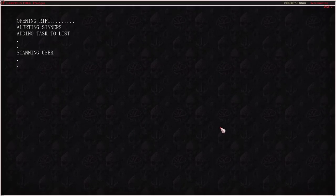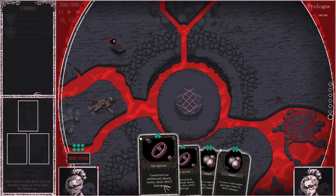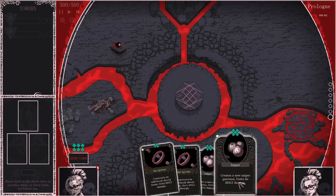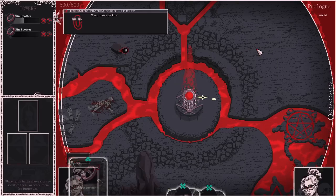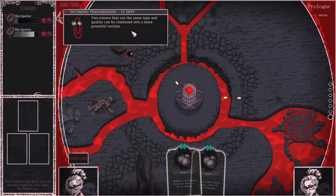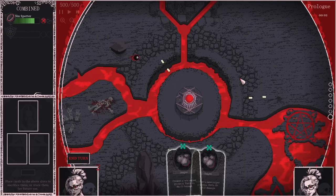Opening rift, alerting sinners, adding tasks to list, scanning user. These look like they cost three. Create a sniper tower — an additional shooty tower. It looks like if we have... did we just put it anywhere? The two towers that are the same type and quality can be combined into a more powerful one. I'm assuming I'll want to do that.